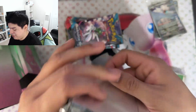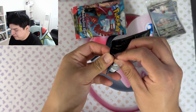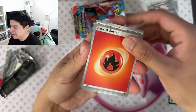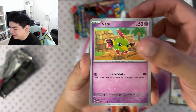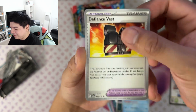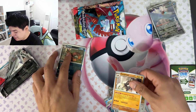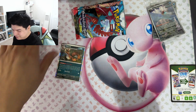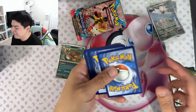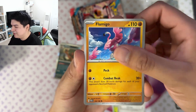Here are the sleeves — they still use the matte finish sleeves. This is probably all I'm gonna get for Paradox Rift. I went a little too ham and over budget on the 151 one. I'm not that excited about this set because I feel like 151, even though it was a subset, was so much cooler. That was one of my favorite sets in a long time because I grew up with the original 151. I'm not gonna buy that $400 classic collection either — no way.